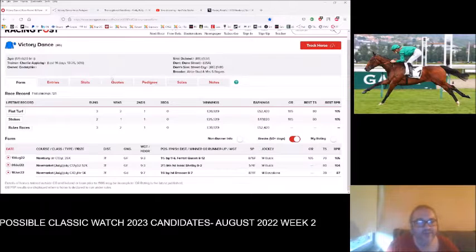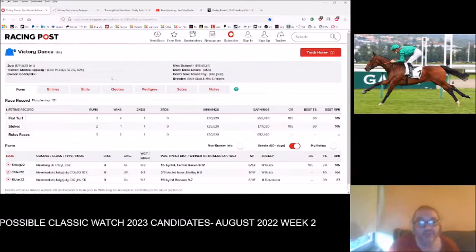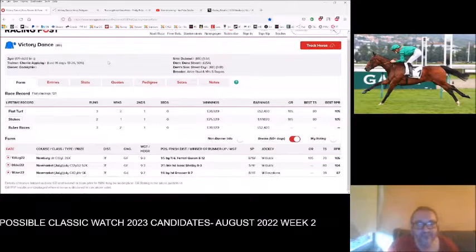We're going to start by looking at the winner of the listed Denford Stakes at the weekend by Dubawi, called Victory Dance. Second in a group two behind Isaac Shelby — that was in July, we weren't looking then, we only started looking at the beginning of August, so hopefully we'll catch up with Isaac Shelby at some point. This was a listed winner and it was fancied to win — 8 to 15 favourite on its third start. It's a race that we've done quite well in, the Denford Stakes — I think I'll dab around one of the Denford Stakes for us at two, possibly.